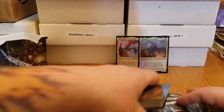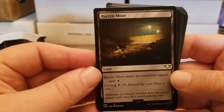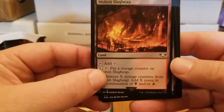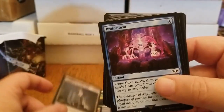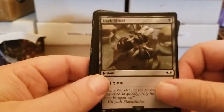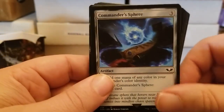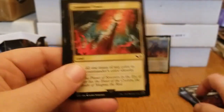Oh, here we go — the fun part, in my opinion: the lands, because they really go all out with the lands. We have the Barren Moor — that's really nice. Crumbling Necropolis. Molten Slag Heap — these are beautiful lands. Temple of the False God. Brainstorm — that's a cool looking one. Dark Ritual. Deny Reality — oh, don't we wish. Commander's Sphere. Wayfarer's Bauble — I love the word bauble. Another land: the Command Tower.